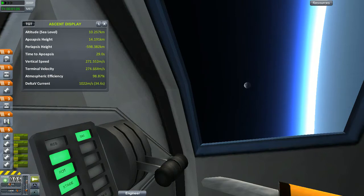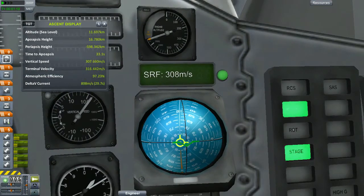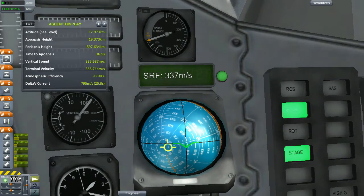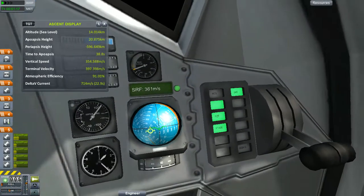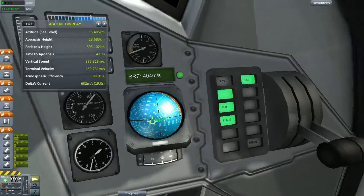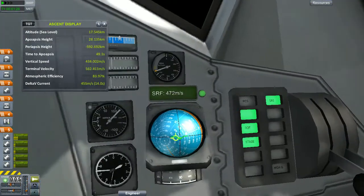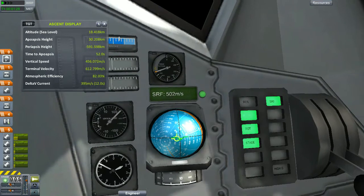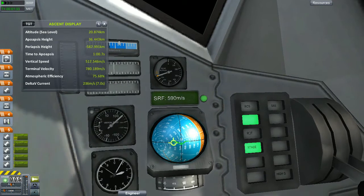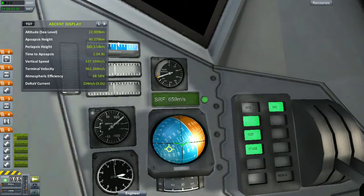It's looking good out the window. We've reached 10k in altitude, so let's start our gravity turn. We're just going to turn over slightly down to say 60 degrees, taking a 90-degree heading. Our height is 18,000 meters and going up. Our apoapsis is also going up, so we'll increase our gravity turn somewhat.